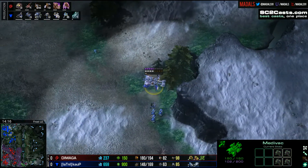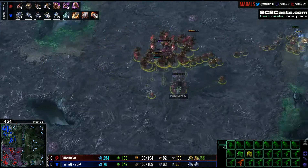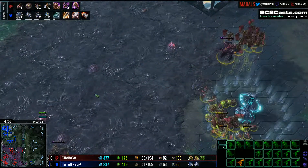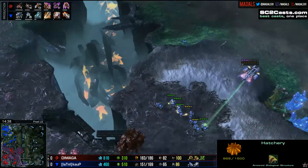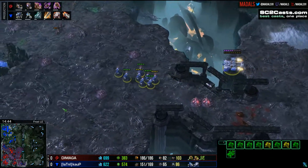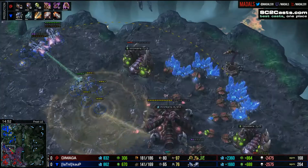A Medivac is preparing to drop down towards the third base. Admittedly, Damaga has some good creep spread and good vision down there, but it will draw at least some of his army down to deal with that. Add in the fact that the fourth base is very, very close to Kalp, and we see him moving along the left-hand side of the map towards it. Damaga is going to be spread very thin. I really like that decision from Kalp going around towards the third base from a farther angle.